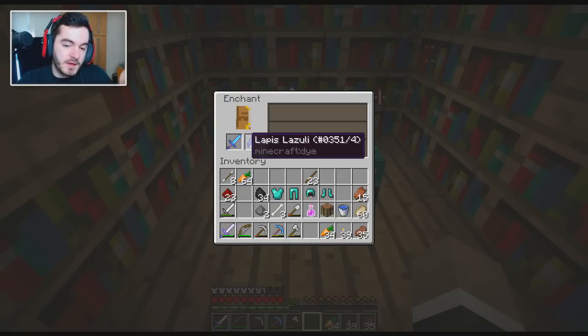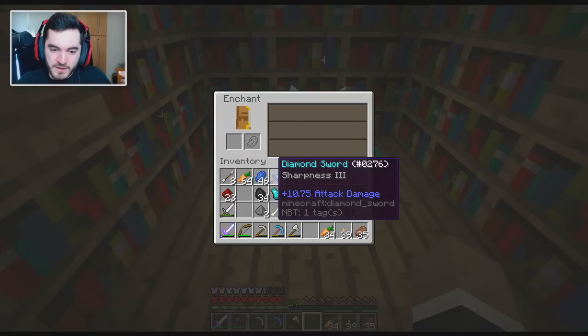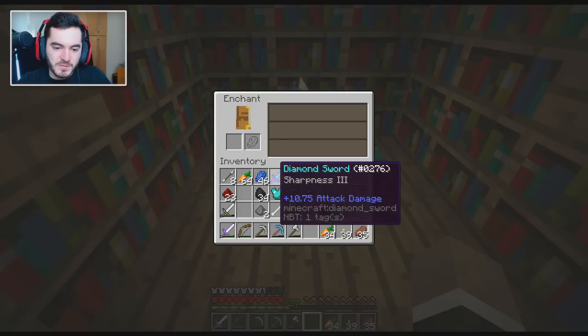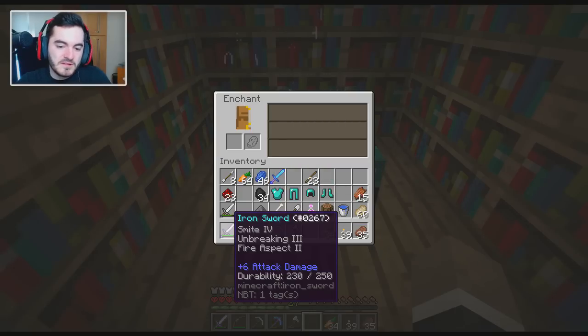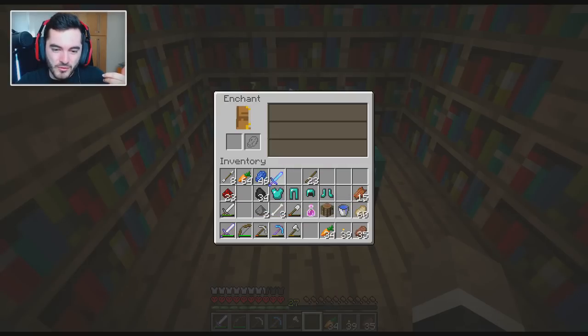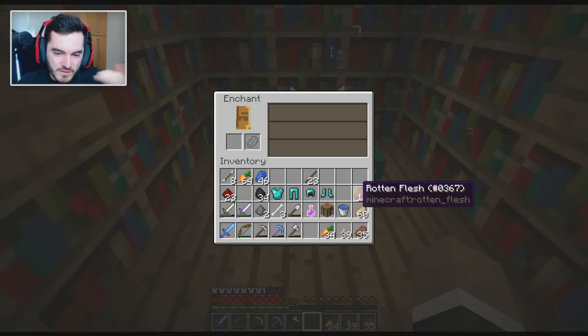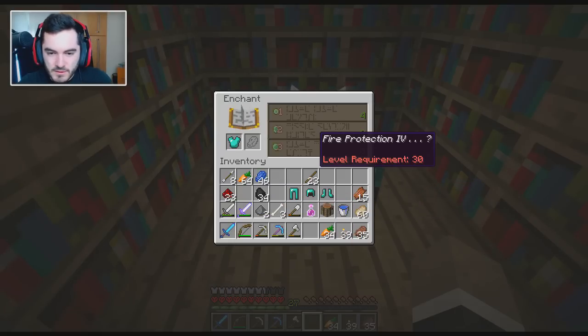You're just going to give me sharpness — no other stuff? No sharpness 4, fire aspect 2, unbreaking 3? Just sharpness 3. That's so anticlimactic. This diamond sword is way better for wither or zombies and stuff, but at least we can kill endermen easier with this, I suppose. God, that's lame.